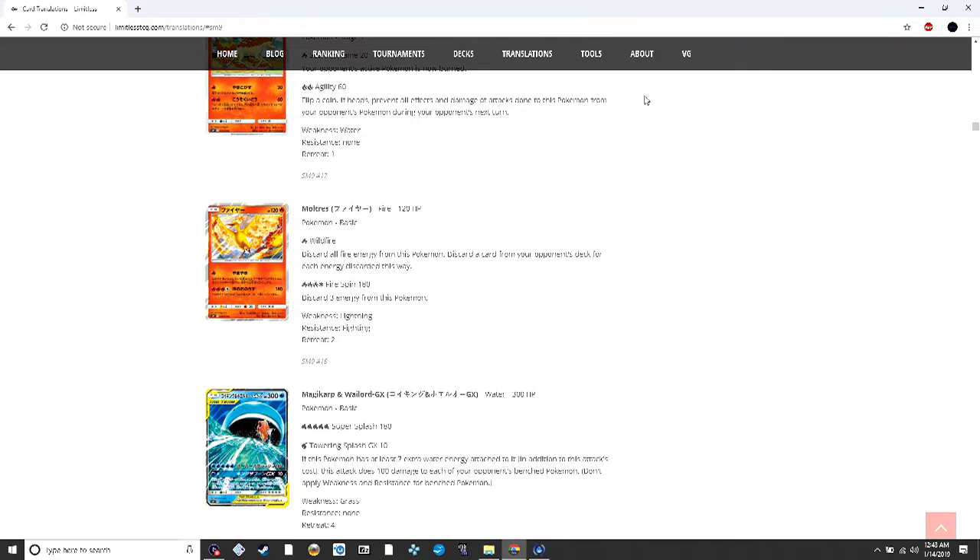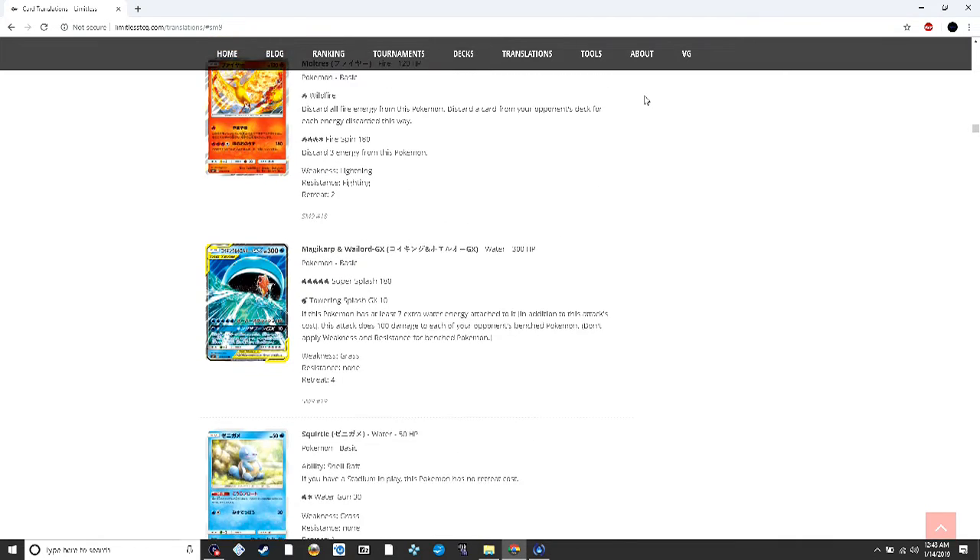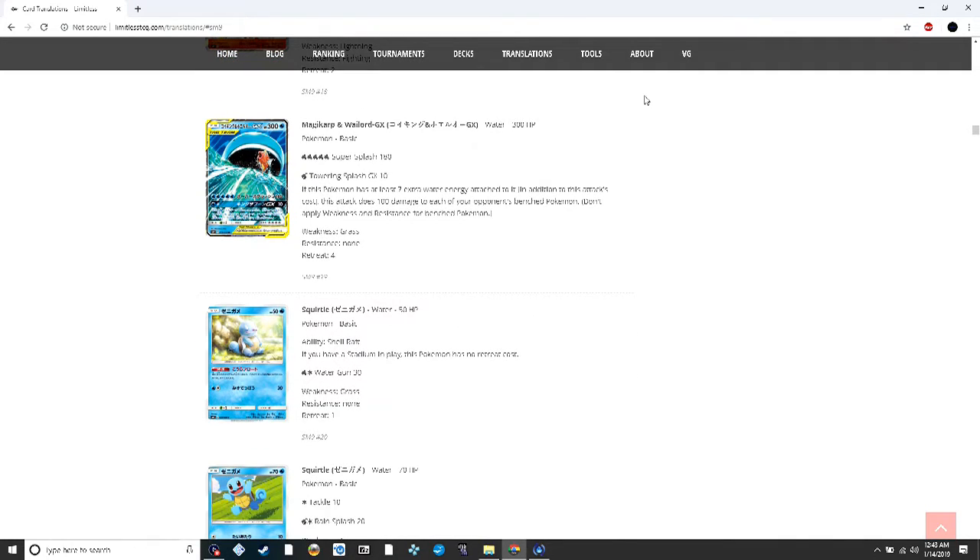Magikarp and Wailord GX is already out as a promo but was in the Japanese set this is based on. It has a massive 300 HP, once again breaking the record for most HP on a card. For five energy you do 180, and for a water energy you do 10 damage — but if it has seven extra water energies attached (eight total) it does 100 damage to every one of your opponent's bench Pokémon. It's situational, but with Blastoise this will definitely take the place of Wailord EX in the big-damage stall decks.